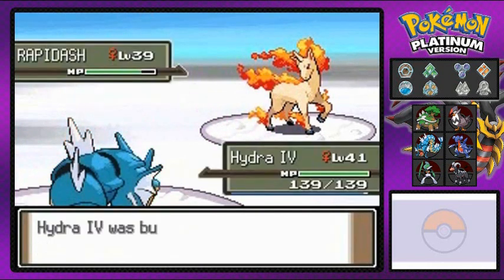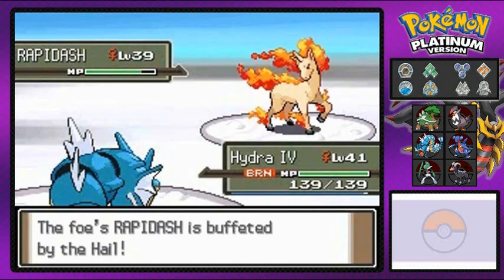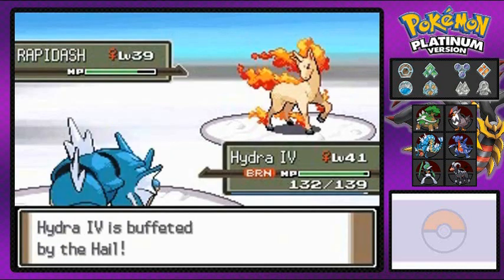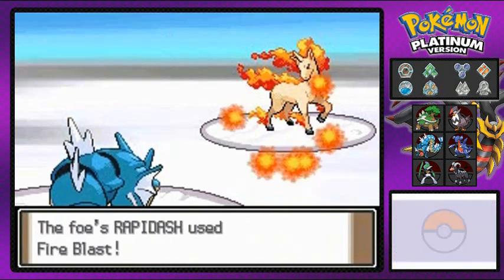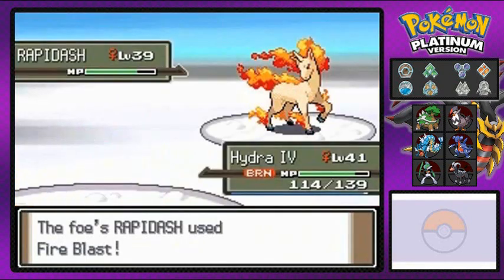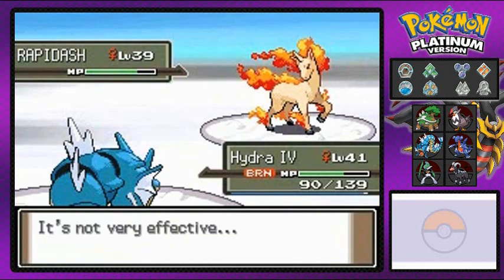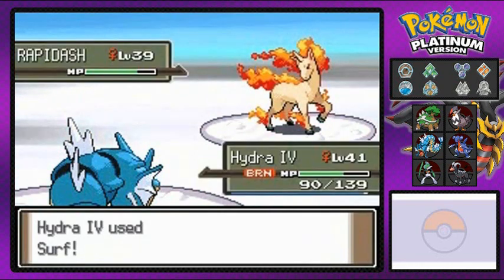Will-o-wisp, you gotta love that. And the hail continues, so I'm going to get hurt. Remember guys, if you have an ice type Pokemon they won't get hurt by hail — it seems to be a type thing. So let's go ahead and beat this guy. Rapidash is faster than me, not very effective, but whatever.